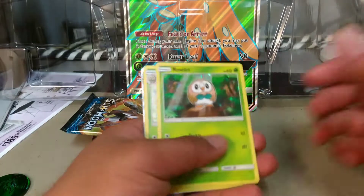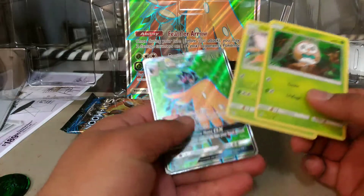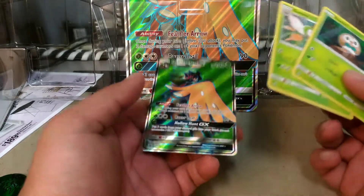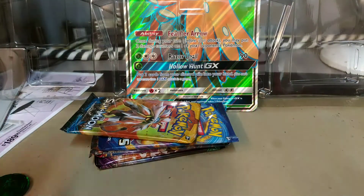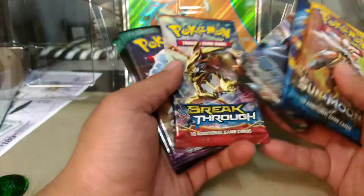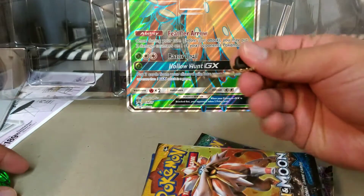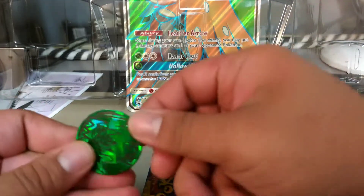Okay, I'm back. This is the Rowlet and Dartrix hollows, and the Decidueye promo full art, which you can only get in this premium collection box. The packs it comes with are Sun and Moon, Evolutions, Steam Siege, Breakthrough, Sun and Moon, Guardians Rising, and Guardians Rising. Here is the pin — very nice looking — and here is the coin, very cool as well.